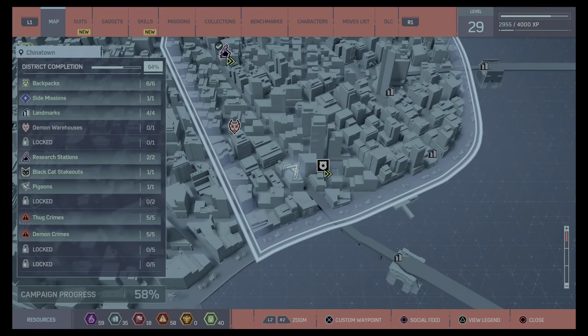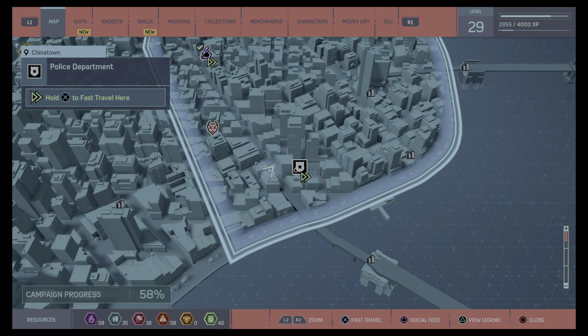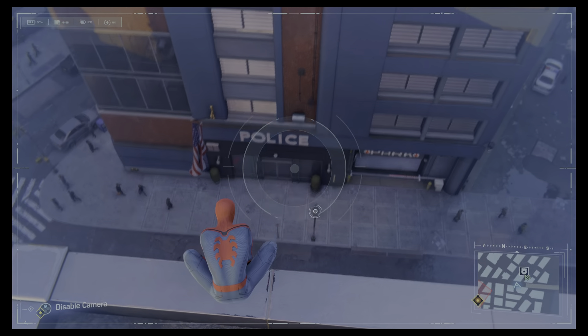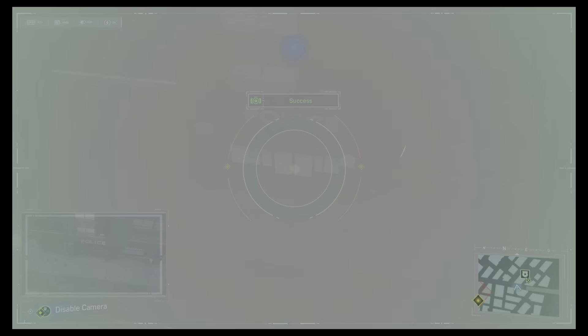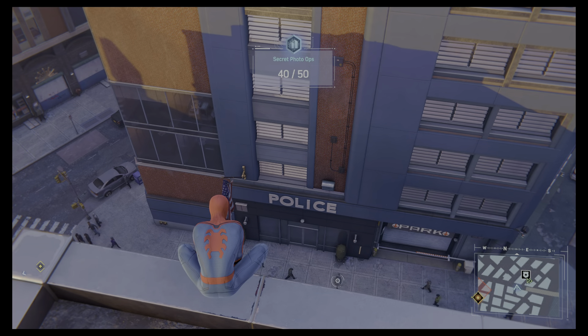Our next one — fast travel to the police station just there. Fast travel there, jump across the building, on the top, down to here, and we're photographing the front door. She really was a detective at the Chinatown police department when we met — she's really risen fast.